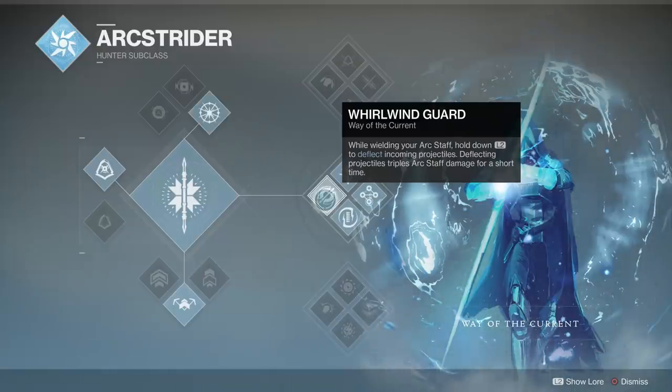We're gonna start by explaining the first perk: the deflecting perk. While wielding your Arc Staff, hold L2 to deflect incoming projectiles — deflecting projectiles triples Arc Staff damage for a short time. You can block almost everything: Blade Barrage, Arc Staff, Spectral, all that stuff. The only things you can't block are Burning Maul, Nova Warp, and Chaos Reach — but you don't really see those in PvP right now. Mostly you see Spectral and Blade Barrage, so you should be good.